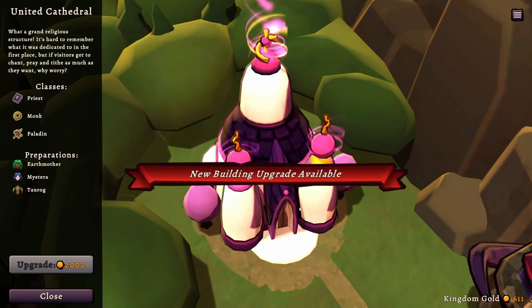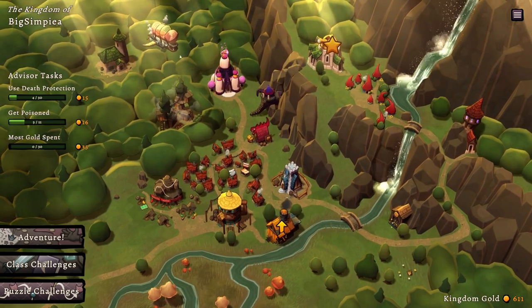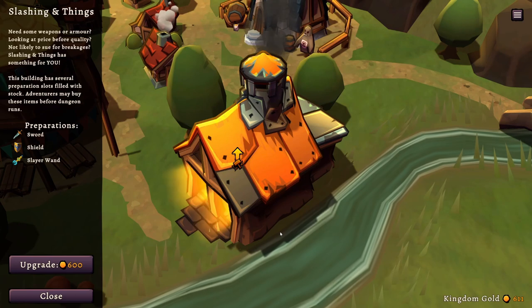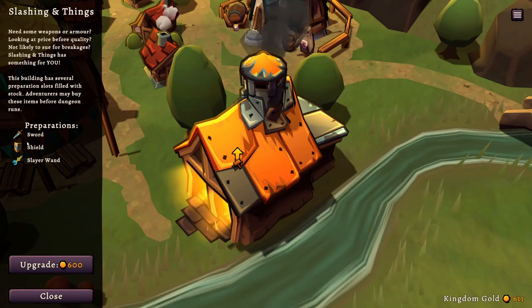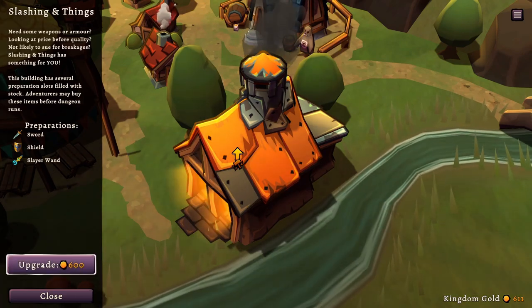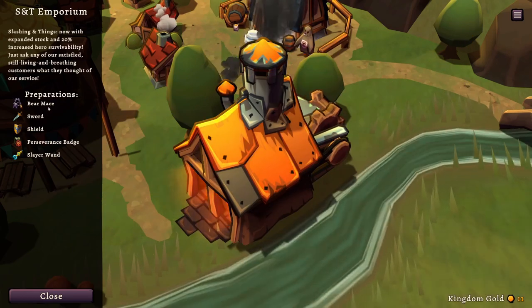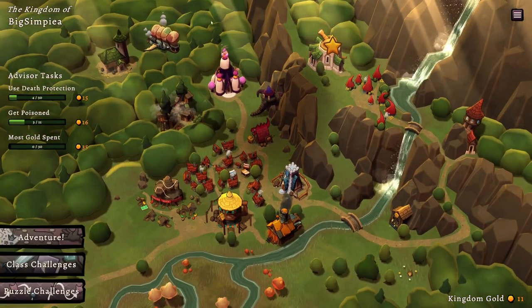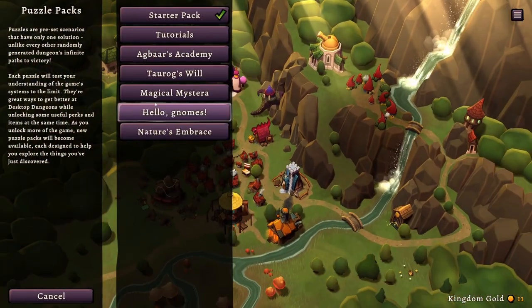I do have a blacksmith and I will upgrade it. I like how the building actually looks better — it actually looks upgraded. Right now our preparations only include a Sword of Shield and a Slayer Wand, which I've deemed worthless. I'll go ahead and upgrade this, and now we have available a Bear Mace and a Perseverance Badge, which I think gives us more XP.